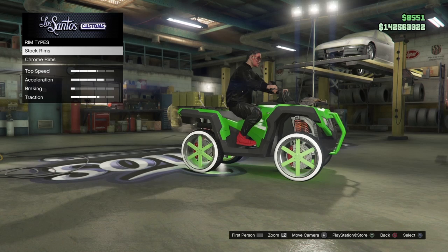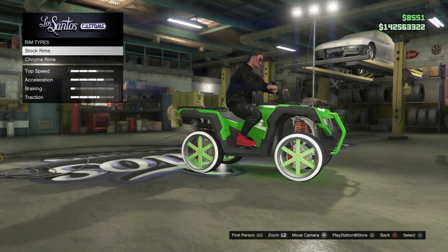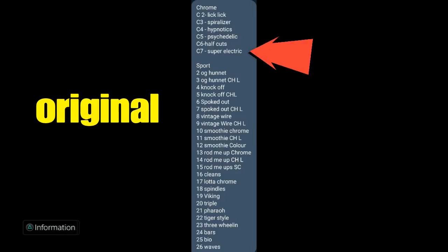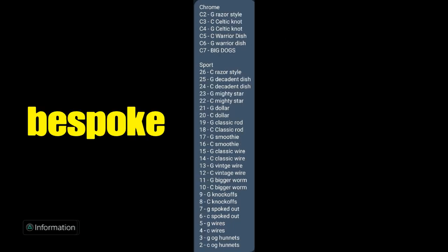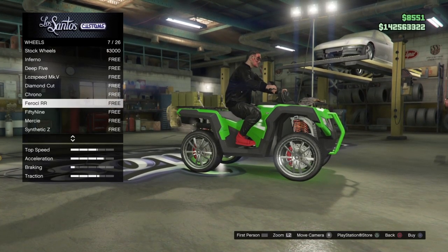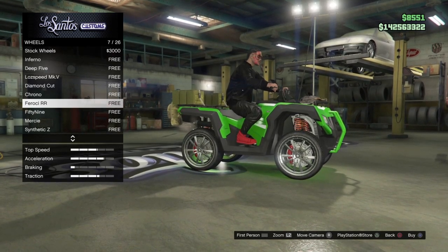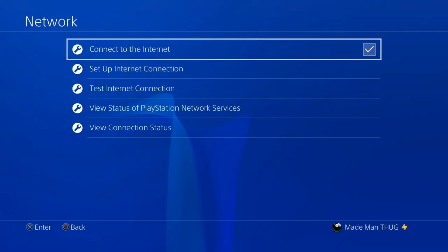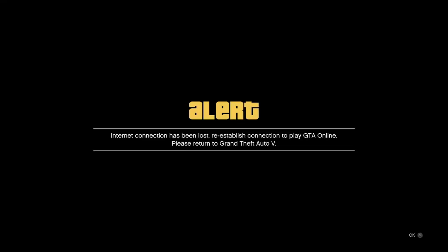After hitting sport, it'll give us two options. I already know the wheels I'm going to flip — mine are in the chrome category. After selecting chrome, I'll go to my list — these are the Benny's originals. I'm going to select C7 to put Super Electrics on this car. This is your Benny's bespoke category — screenshot those. All we do is go down to the seventh wheel, and as soon as we hit X to purchase, we disconnect our internet. You need to have your double tap set up to disconnect immediately — purchase, double tap disconnect, then come back to the game.